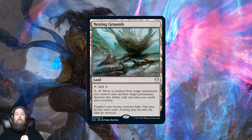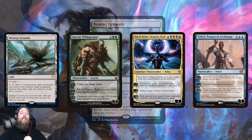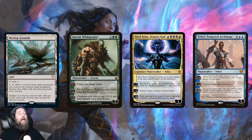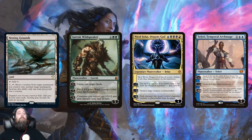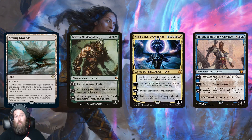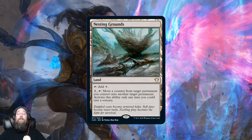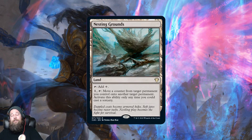Nesting Grounds is a colorless land — pay one mana to move a counter from target permanent you control onto another target permanent, sorcery speed. I don't think you want this to move around +1/+1 counters or ability counters generally. Where it really fits is in Superfriends — you can remove loyalty counters from a planeswalker you don't care about, like a random Garruk, and put them on your Nicol Bolas or whatever planeswalker you're closest to ultimating. In Superfriends, Nesting Grounds is great. Otherwise I don't think you want it in most other decks.